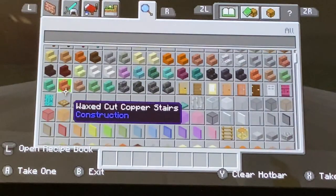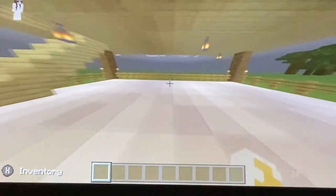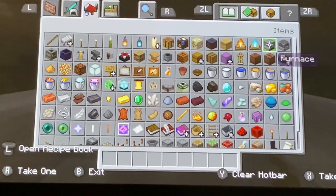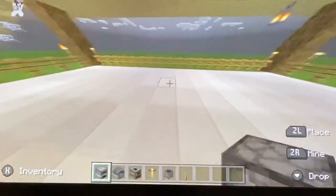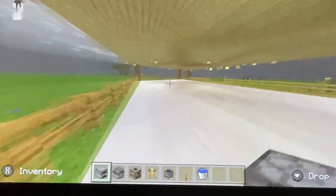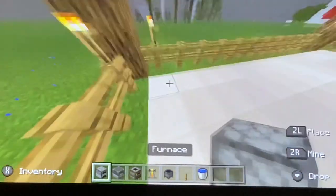So we're just going to design the inside today. To start off, I want to come into a kitchen and a sitting room. I'm going to start with the kitchen — I'm going to get a furnace, a blast furnace, a smoker, a brewing stand, and a cauldron with a lever so we can make a sink, and a bucket of water to fill the cauldron.